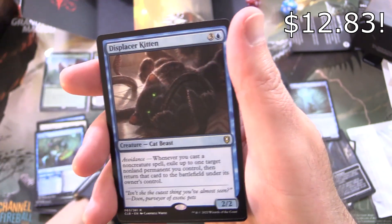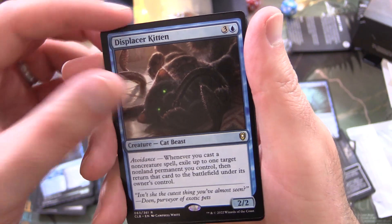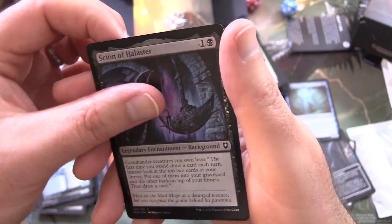We've got a rare background — will we get another rare? Yes! A Displacer Kitten! These boxes were loaded — and a Foil Scion of Halister and Treasure Token.